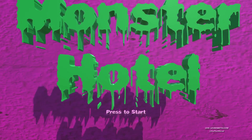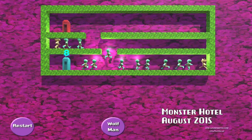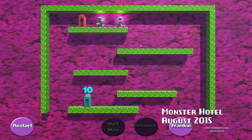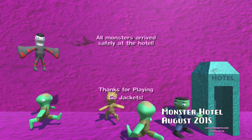Monster Hotel is a puzzle game where you must help guide monsters from the bar to the hotel. You are able to transform the boogeymen into other types of monsters. The wolfman is able to dig and destroy blocks below. The vampire can glide to a safe landing. Frankie can redirect other monsters by blocking them. Get the required number of monsters to the exit to proceed to the next stage.